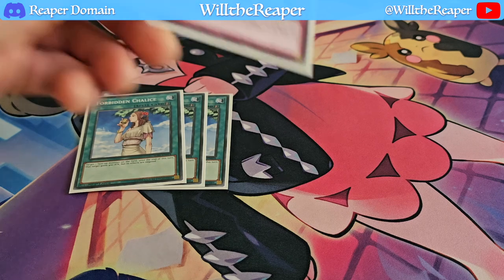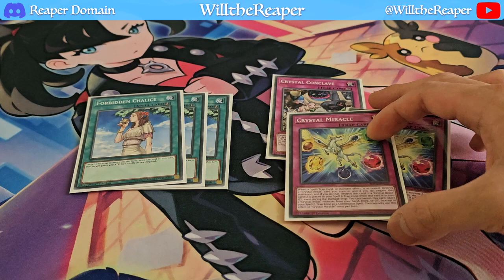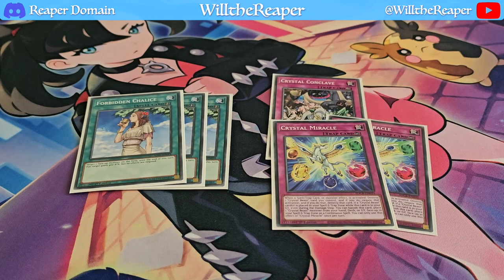To wrap up the trap cards, I'm playing 1 copy of Conclave. It's a bit optional since Conclave Control can be its own separate build, but I felt there was enough room to fit it in and it hasn't caused many issues — it's a bit of a mishmash. If you normally want to play Conclave Control, you'd just build a different variant. But it's working out fine for me. I'm also playing 2 Crystal Miracle — just a really good card. That pretty much wraps up the main deck.